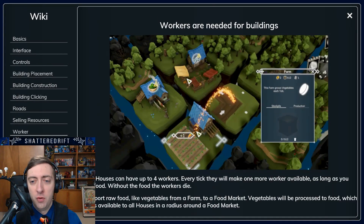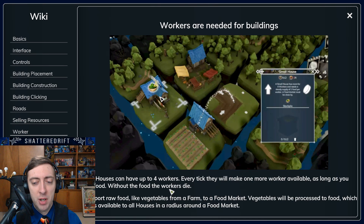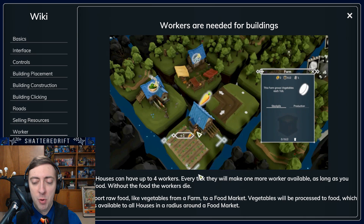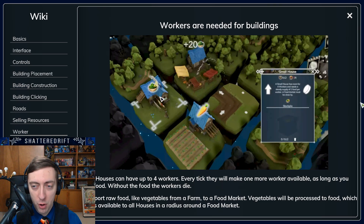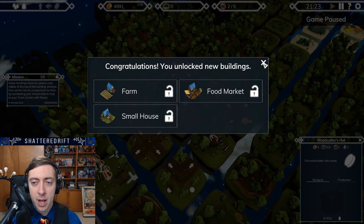Workers are needed for buildings. Small houses can have up to four workers. Every tick will make one more worker available as long as you have food. Without the food, the workers die. Transport raw food like vegetables from a farm to a food market. Vegetables will be processed to food, which is then available to all houses in a radius around the food market. Okay, yeah, there we go.